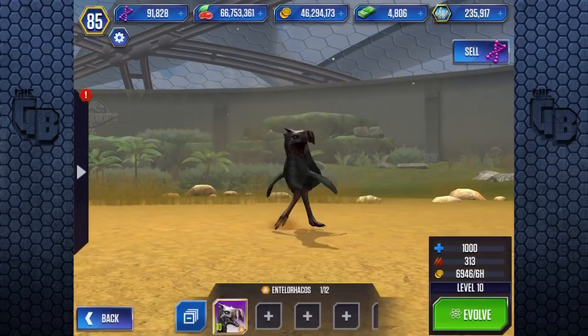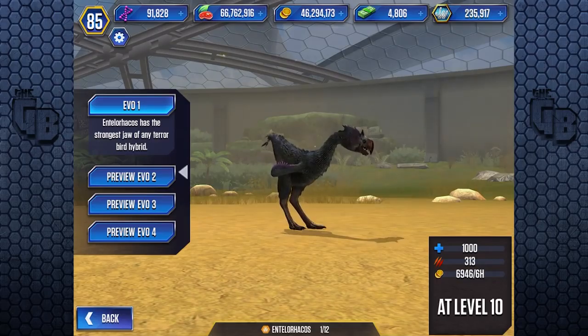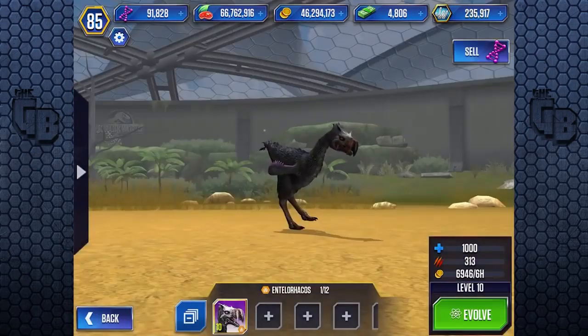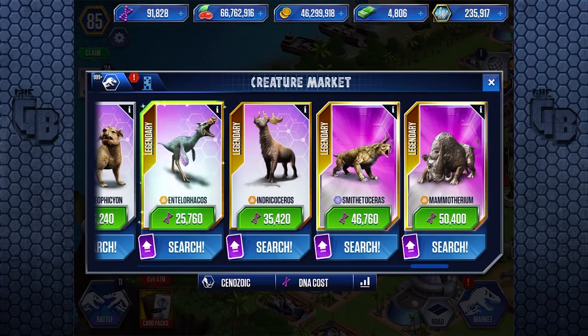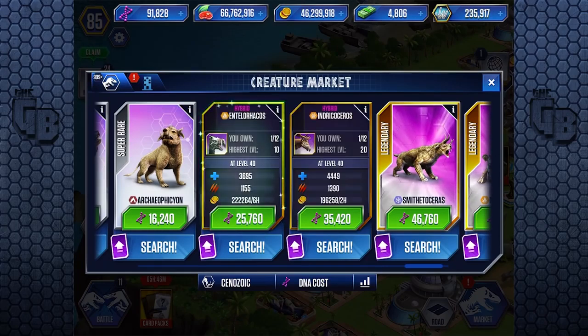It costs 25,000. In comparison, the Indricothere one costs 10,000 more. What do you get for that 10,000 more? You get just less than 1,000 health and maybe 200 attack. Is that worth it? If you had to have one, yes. But as far as DNA cost goes, no. If you had to choose one, you'd probably choose the Indricothere because it's got more health and more attack. But at one point or another, you're going to get more Enteloracus than Indricothere if you're going to buy them. And if you've got a hybrid, don't just settle for one - buy another one.